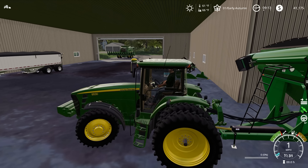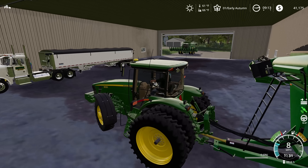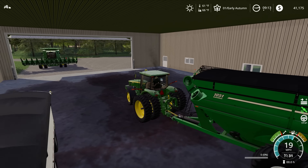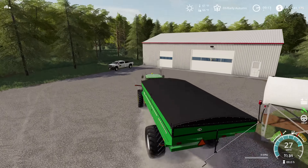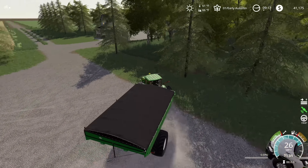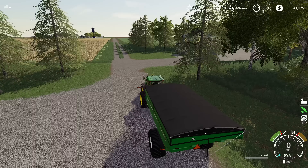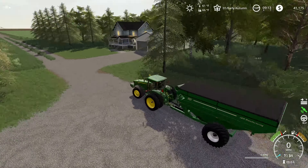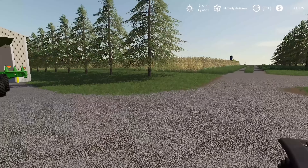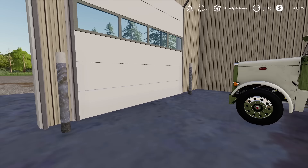We've got this nicely sized 1050 to use here, and we're gonna put that on the 8530 because I want a lot of power to be pulling this thing around and getting it up and down the field pretty quickly. We're just gonna get this lined up and make sure our tarps are all working — good to go.